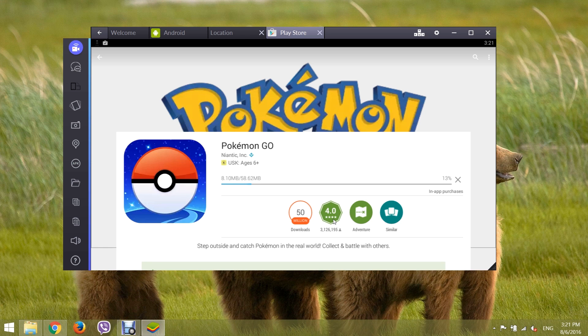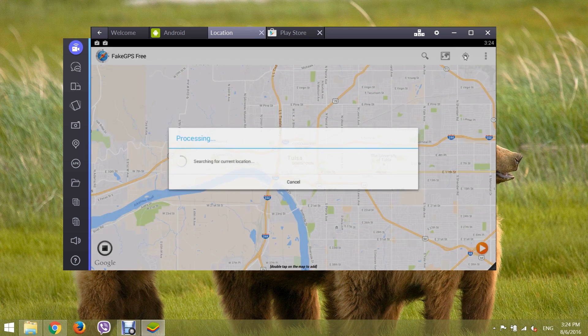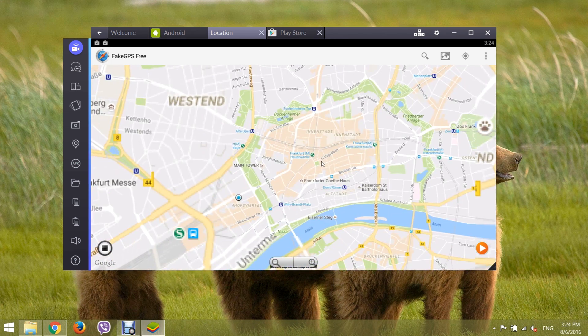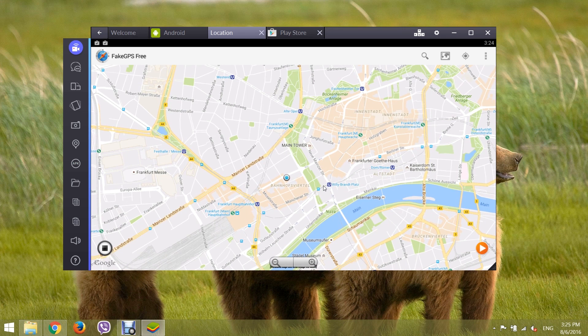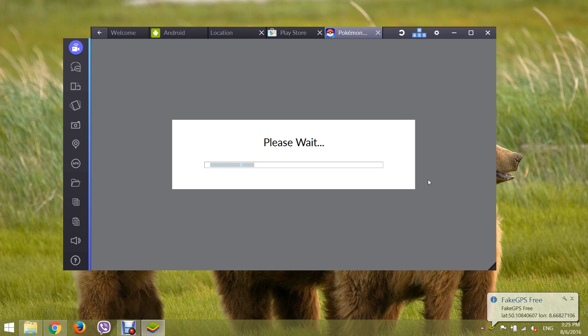Step 3. First, run the Fake GPS Location Spoofer simply by clicking on the map icon on the sidebar. Then choose your desired location — it's better to choose a nearby location as it is less susceptible. Then double-click on the map to choose the location, then click on the yellow triangle-shaped button. It will show the notification: Fake location engaged.